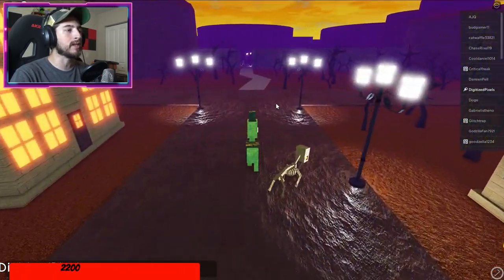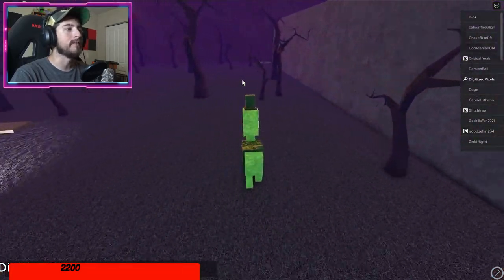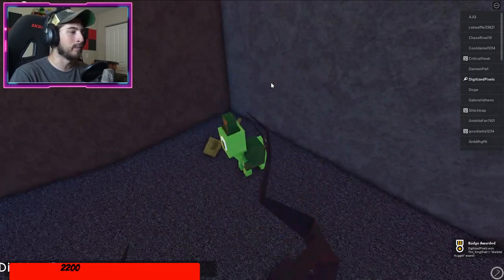Go forward and head into the graveyard. Once you make it in there, take a right and there is going to be the first of eight. Go ahead and bump on top of the skeletal nugget - this is a bit weird because I'm a nugget too.